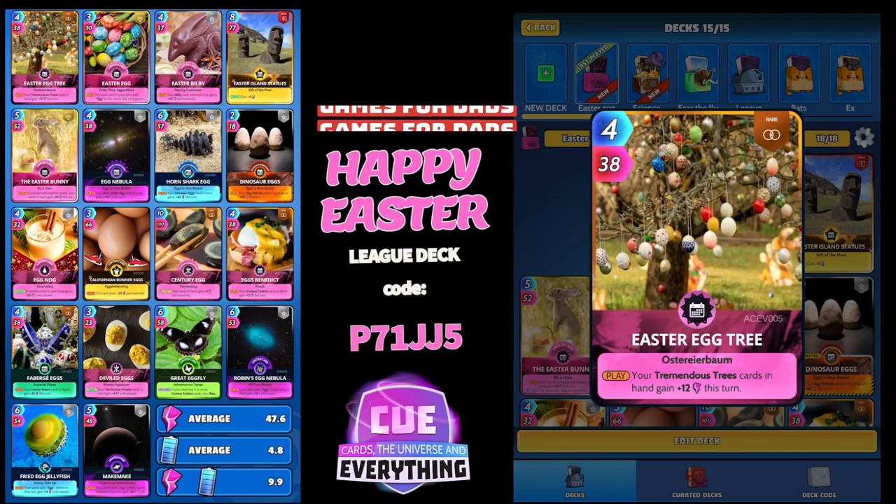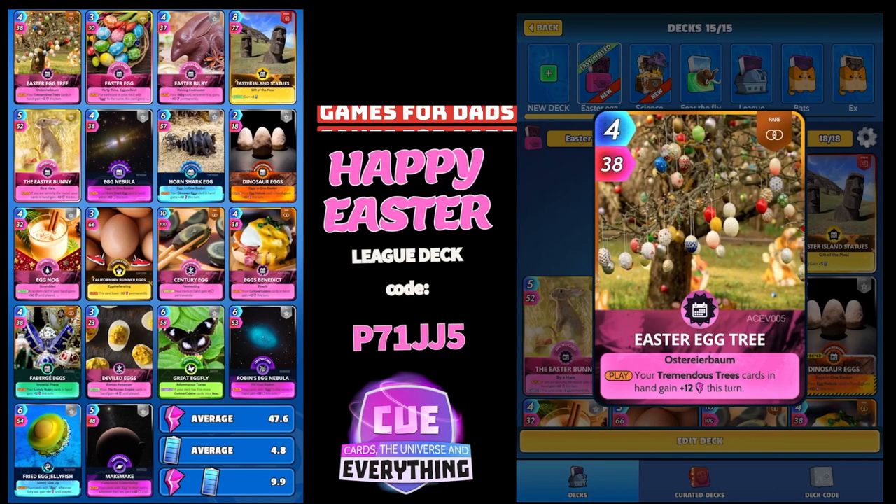Let's go and check out these cool cards in this deck. The deck code is P71JJ5 — that's P71JJ5. So no surprise, the first card up is Easter Egg: 4 for 38.